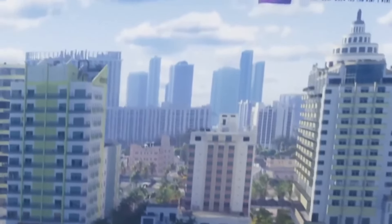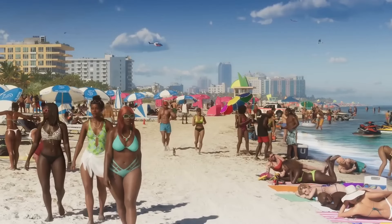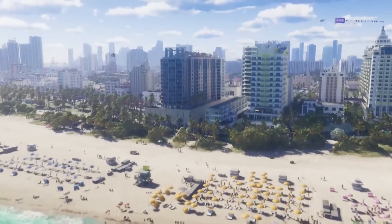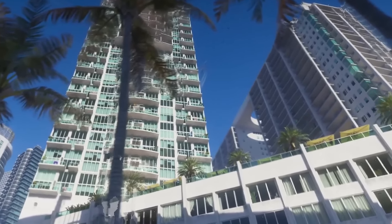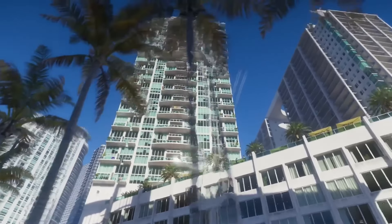The architecture along the beach in the following shot is also pure Miami, which is of course the inspiration for Vice City. While many of the buildings follow the real city vibe, there are others that are digital replicas of actual places. For example, to the right of the screen you can see a tower block with a distinctive hole in its roof.